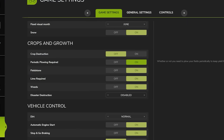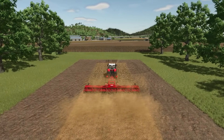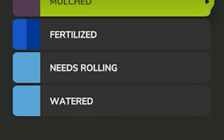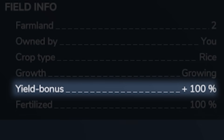To achieve maximum yield, I disabled all possible constraints. Mulching and rolling couldn't be turned off, so before cultivation I mulched the field. If rolling was required after sowing, I did that as well. I fertilized all the crops twice, achieving the ideal 100% yield this way.